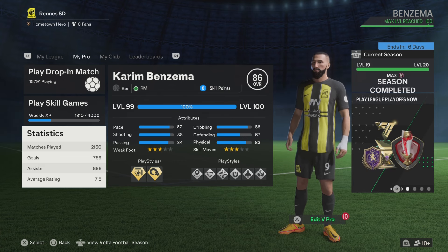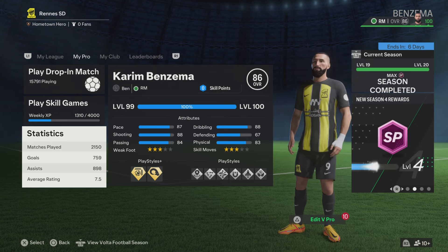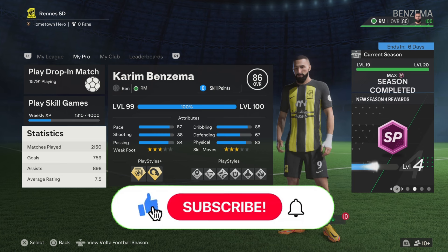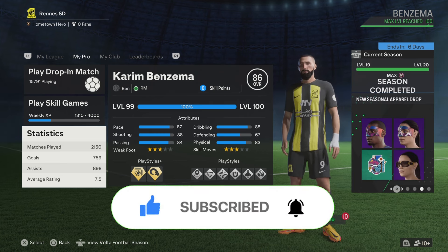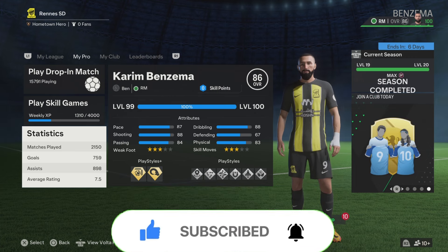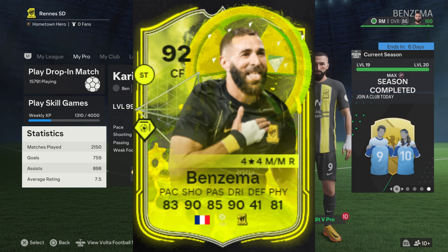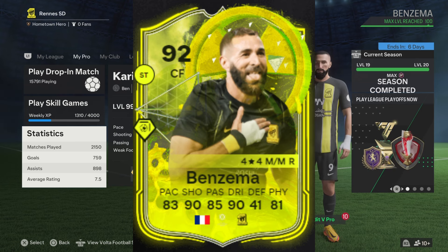If you guys want to play like Benzema, you need exactly 160 skill points, which is max level, so make sure to keep that in mind. Before we get into it, make sure to subscribe to my channel and smash the like button — let's try to get 100 likes on this video. Now let's get straight to it: we're gonna recreate Benzema's Radioactive card, which is 92 rated.